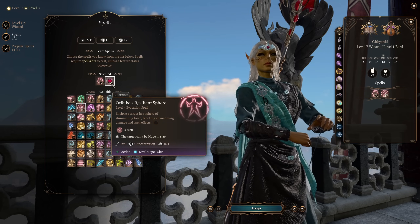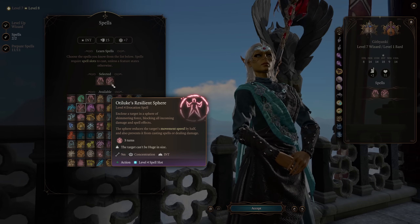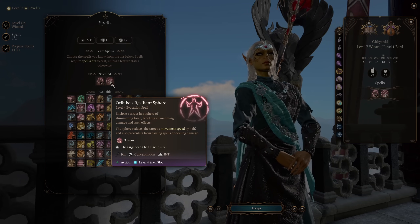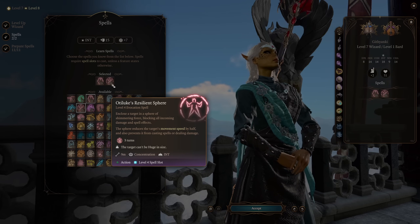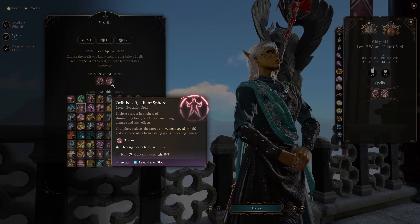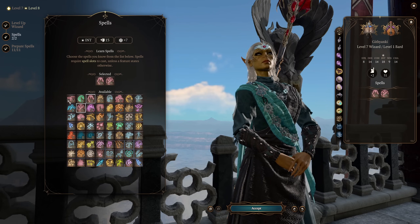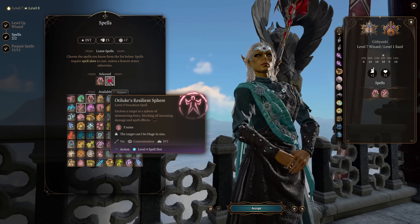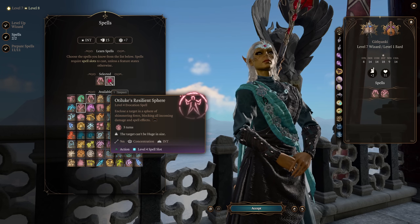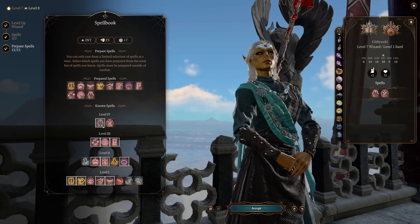Otiluke's Resilient Sphere kind of fits the vibe of just taking an enemy out of combat for a short amount of time, or just saving your ally at the last minute. It encloses the target in a sphere of shimmering force, blocking all incoming damage and spell effects. However, the sphere reduces the target's movement speed by half and prevents it from casting spells or dealing damage. Banishment can do the same thing, but only removes an enemy for two turns, whereas Otiluke's Resilient Sphere can take an enemy out for three turns or protect an ally for three turns. So I find it tends to have a little bit more utility.